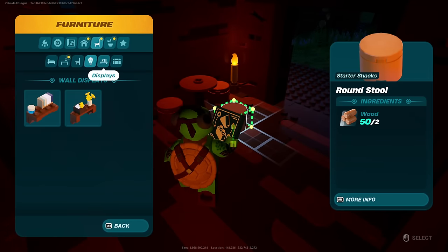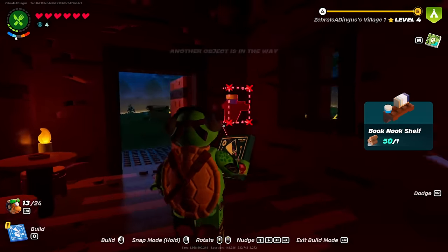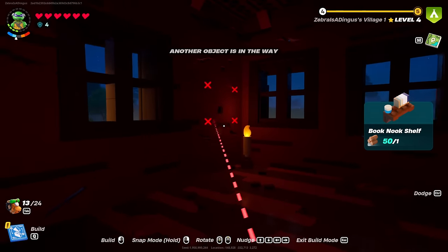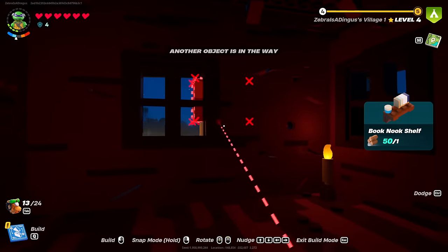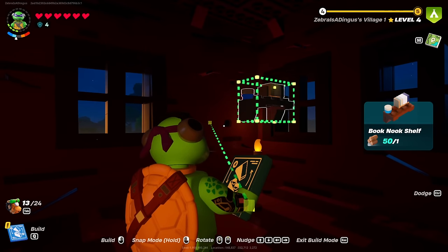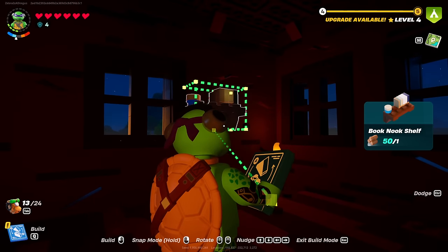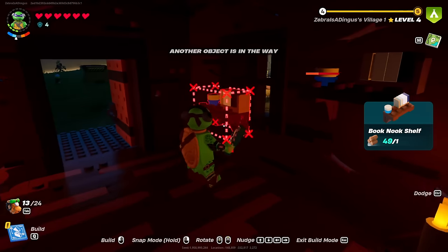For the lighting we did what we could. We could get a nice little book nook shelf — let's put that one here. I can't get it against this wall. I can get it against that wall but not this one. What if I nudge it? I want it here. Perfect. This is a little tricky.